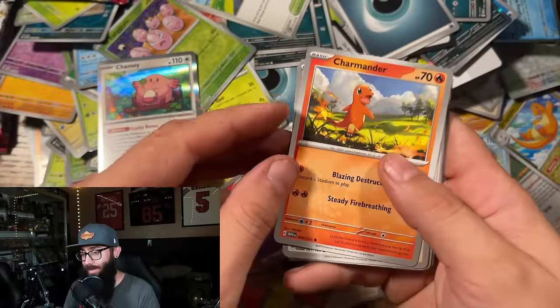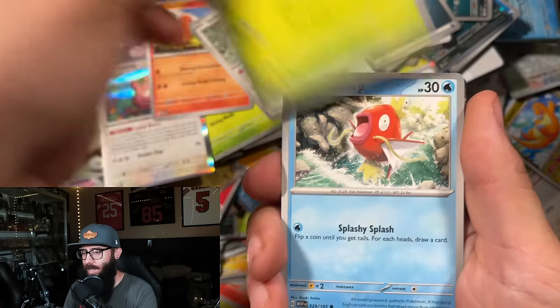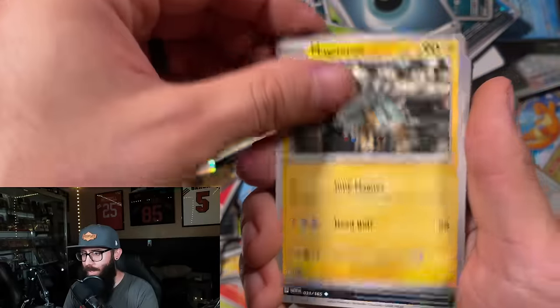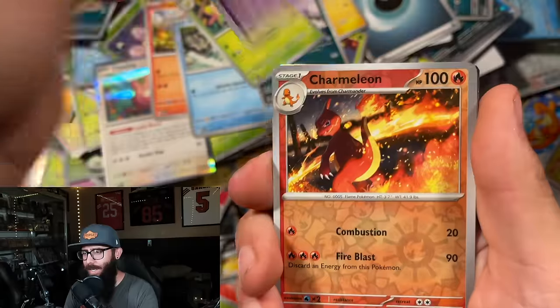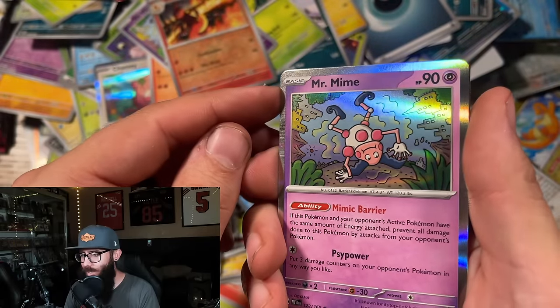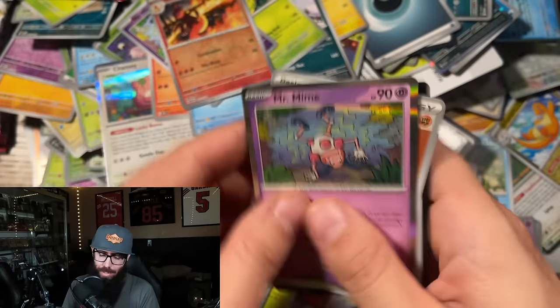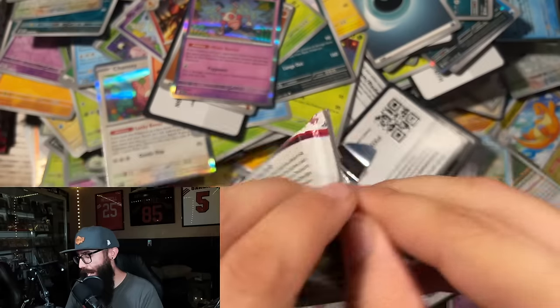Honestly, we're doing real well right now. We got the Venusaur and the Charizard — can we get the Blastoise? Can we get something else? I can't tell if this is just that same holo pattern or if there actually is something here again. No, it's just sometimes the edge can look a little more sparkly. Wild. These have been some loaded bundles.